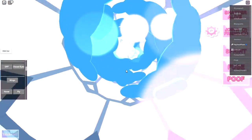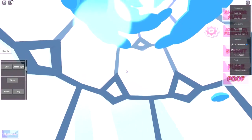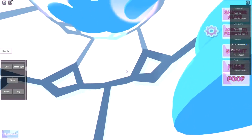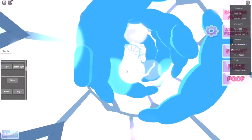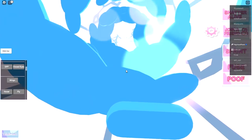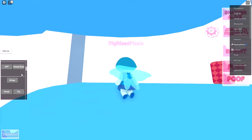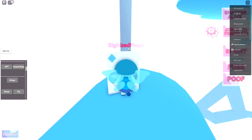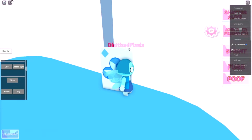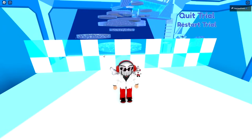Now if you bump into an invisible wall like I am right now, just fly around and keep pushing forward — sometimes it just acts weird and doesn't let you go past. Just keep moving forward until it lets you up. You're going to this little bit of blue — I call it the blue tic-tac. Touch this card and it will teleport you to the Blue Spinel Trial.